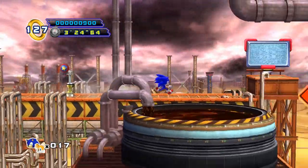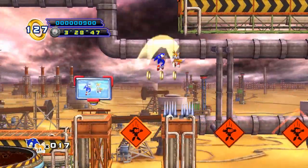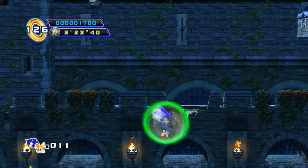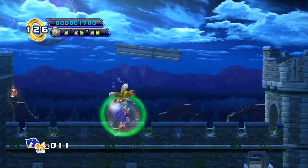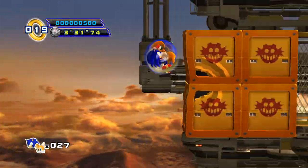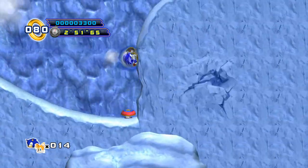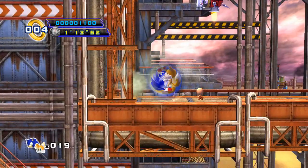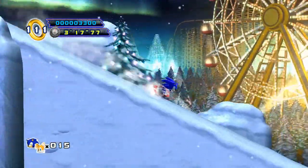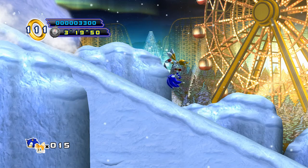The big problem with the Tails combo moves is that the game only seems to want you to use them in the very specific spots you're supposed to use them. The flying is useful for recovering from a fall or reaching a higher path, sure, but the spin dash? If you use it when you're meant to — to break through obstacles or burrow through snow or whatever — it works fine, but at pretty much any other point, it's more likely to screw you over than do you any good. Like, I'm being chased by a deadly avalanche. If I use my combo spin dash, I can get some extra speed and outrun it, right?